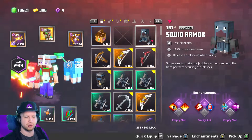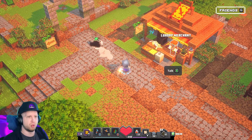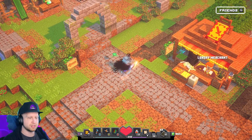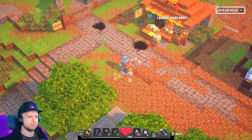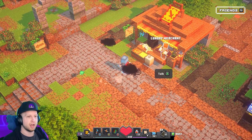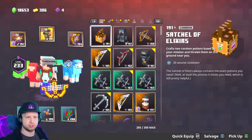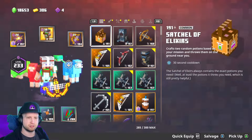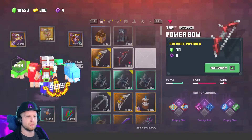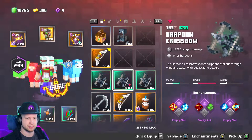We got squid armor! Oh my God, it's disgusting. Movement speed aura — release ink cloud when rolling. What does the ink cloud do? It just looks cool. I'm assuming it'll blind enemies or something. Satchel of elixirs — grabs two random potions based on your mission and throws them on the ground near you. If we're in the water level, it'll end up dropping water breathing potions and stuff. Let's see if any of these got some good enchantments.